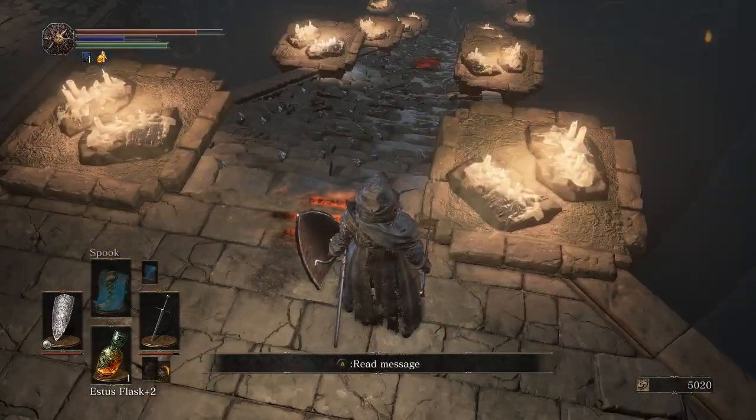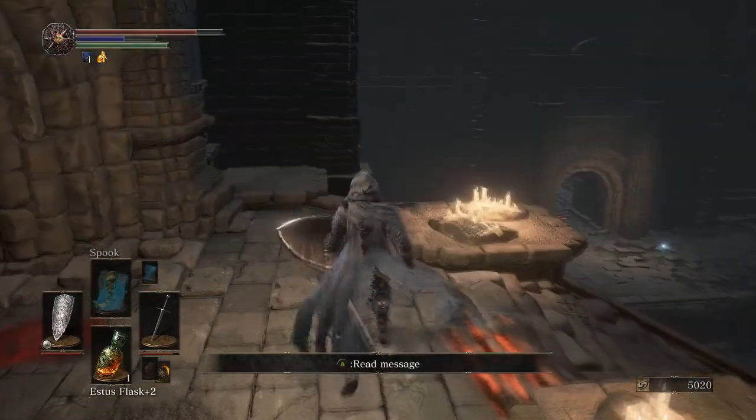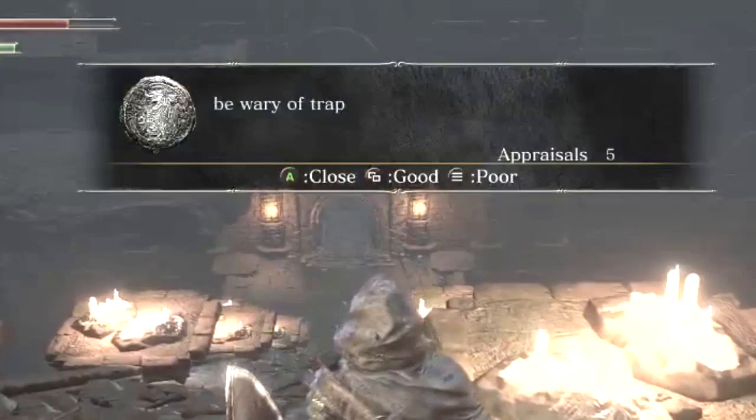First thing to remember: if you're playing online, always read those notes on the ground and take them very seriously. Like these two notes here: 'Be wary of back' and 'Be wary of trap.'